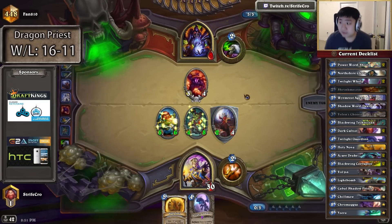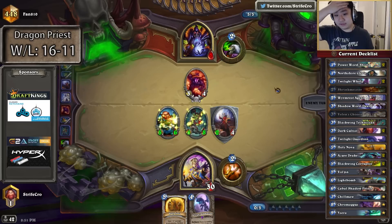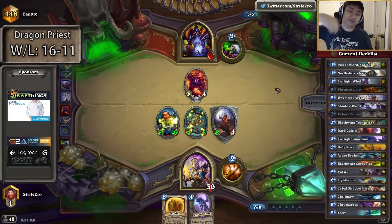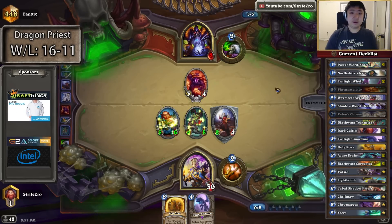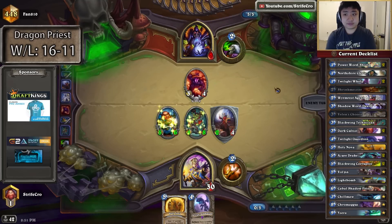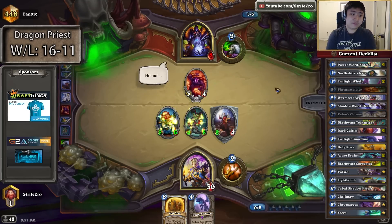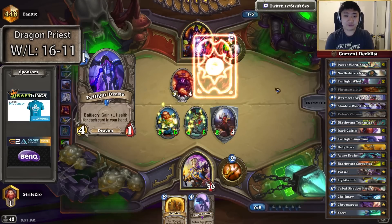I'm going for it. I don't like killing it — it's hard to deal with the other demon, plus it's giving me 4 spell power, and he can't suicide the Voidcaller because of this taunt. So even if he does giants, I might be able to pull something out with a gigantic Holy Nova. This is a bad matchup — I have to take some risks. Plus I don't even have Vol'jin. Most of the time that you win in this matchup, it's off the back of Vol'jin.